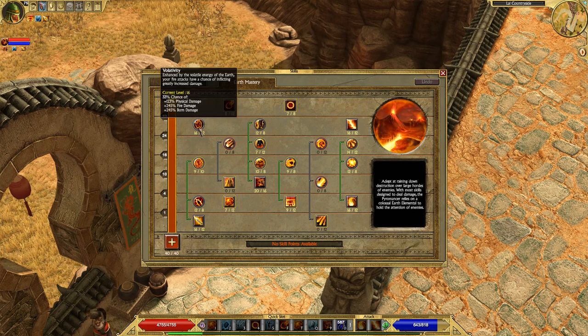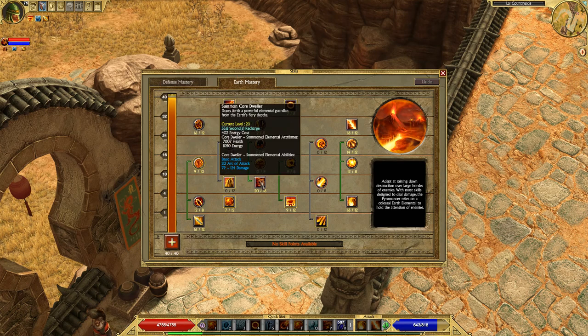Volatility is a passive in earth mastery that I always like to point out because it's one of the best passives in earth mastery, if not the entire game. It gives you a 33% chance of either dealing 250 fire and burn damage or 125 physical damage — basically a one-in-three chance that your abilities do a ton more damage. It's quite powerful.